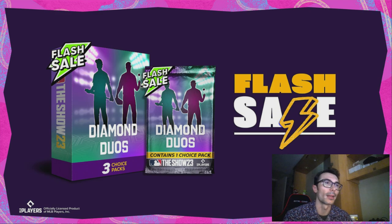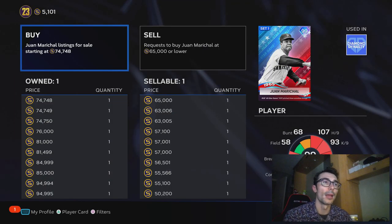We also have a Diamond Duos Pack, which is the pack currently in the game right now. I am purchasing as many Cattell Martes as possible because he's going for about $35k to $40k, and his price was at about $60k. So I'm trying to make about $20k, maybe a little bit less, because I don't know if he'll get back to that price.